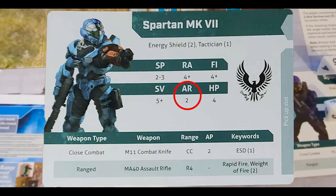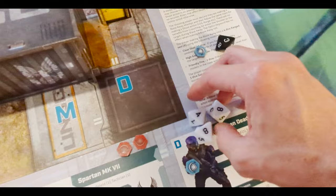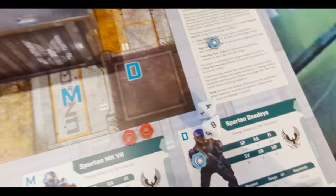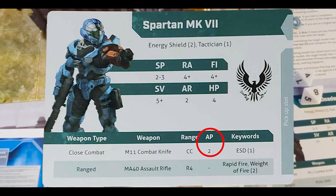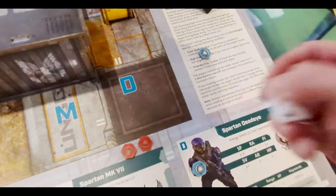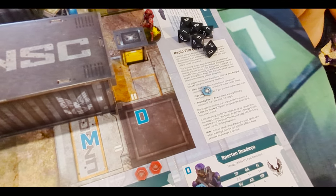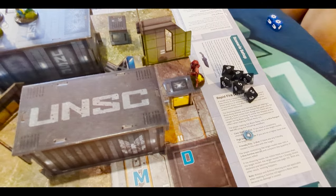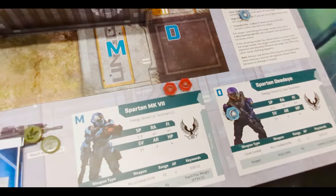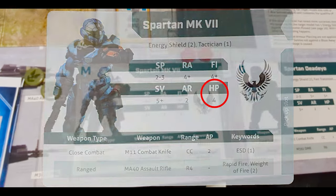Armor two means: after saves are resolved, any remaining hits are reduced by your armor value. If you have armor piercing on your weapon, it reduces the opponent's armor — AP two versus armor two leaves zero armor remaining. That's not an ongoing effect, just temporary for that attack. The final stat is HP: all models here today have HP four, meaning they can take four wounds before dying, tracked with wound tokens.